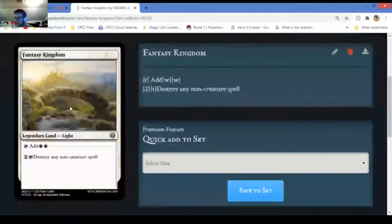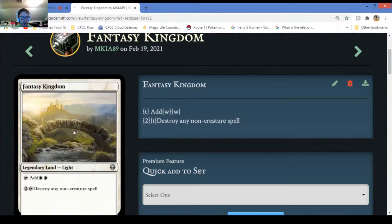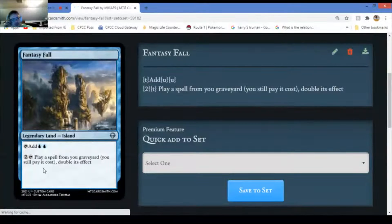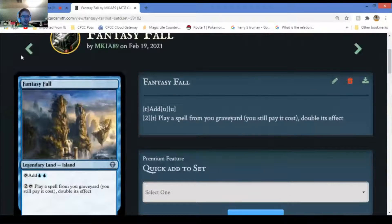Fantasy Kingdom - this is for non-creature spells. Play a spell from your graveyard and you still pay its cost but you double its effect. That's probably the best one and the most expensive. Fantasy is sheesh - that's actually insane.